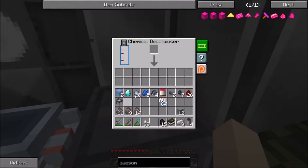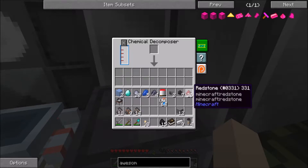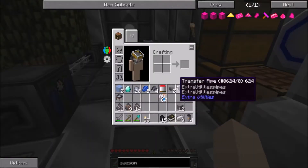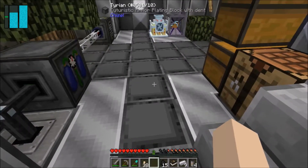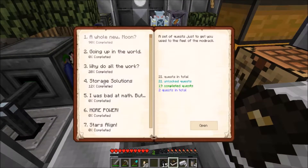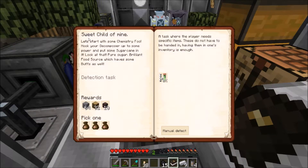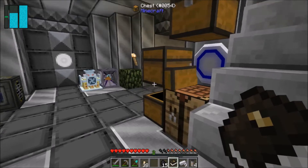I can put stuff in it — let's follow the quest. Start with some chemistry: hook up your decomposer to some power and put some sugar cane in it. It produces pure sugar — a food source as well as having some buffs. That sounds good. Do I have sugar cane? I do have sugar cane in my farm.